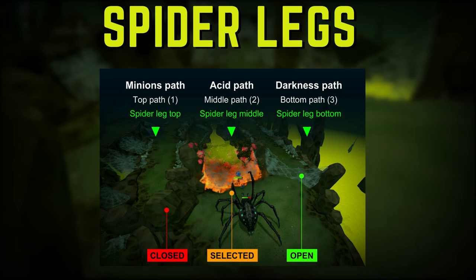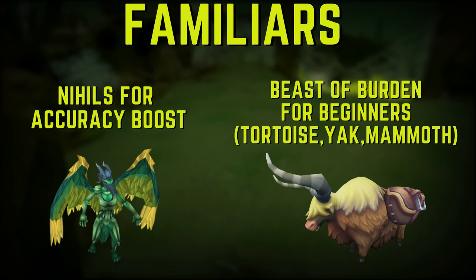Now we're going to go over gear recommendations. Araxor is unique in terms of summoning familiars, as accuracy is a huge problem and you'll hit a ton of zeros without the right gear. The best summoning familiars to use are Nihils for their accuracy boost — Araxor cannot be damaged by familiars, so a Ripper Demon won't be nearly as good unless you have 100% accuracy. When first learning, bringing a Beast of Burden like a War Tortoise or Pack Yak filled with supplies is highly recommended, and then eventually you can switch to using a Nihil.